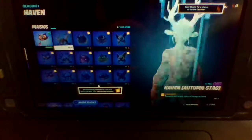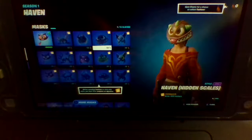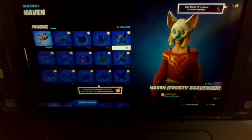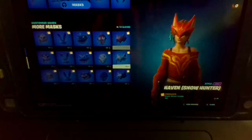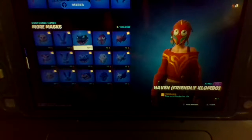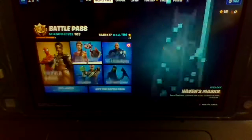So looking at the battle pass, we have a cat, a stag, deer, wolf, scales — I'm going to assume serpent — koala maybe, hunter, fox, sherper maybe, a bird, definitely a colombo, and rabbit. This is so fire.